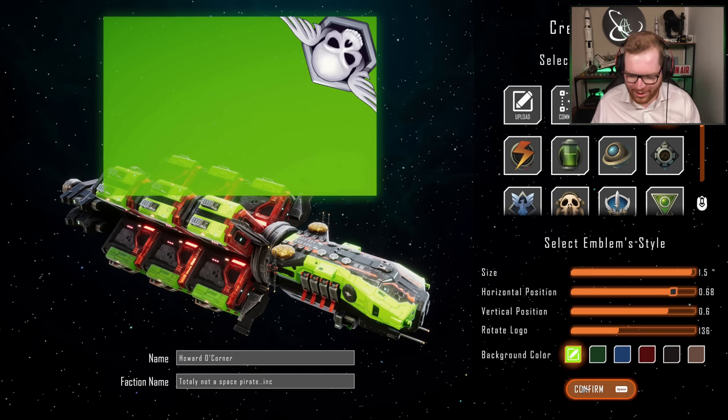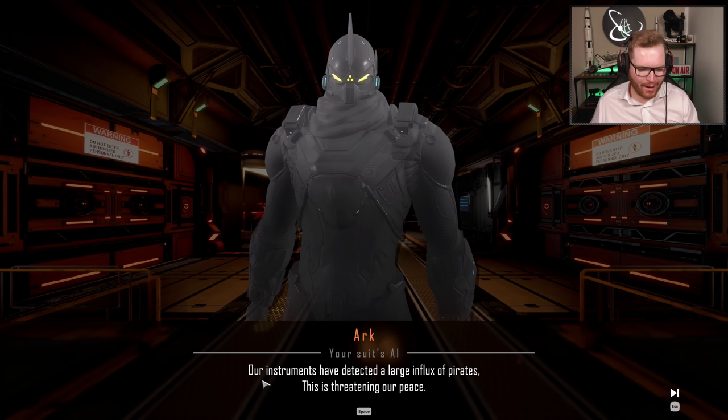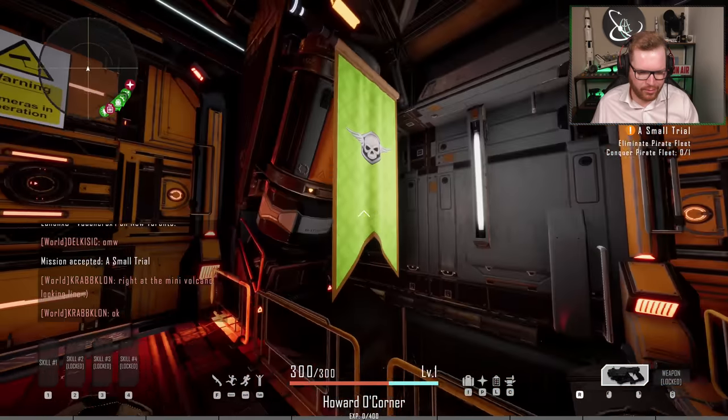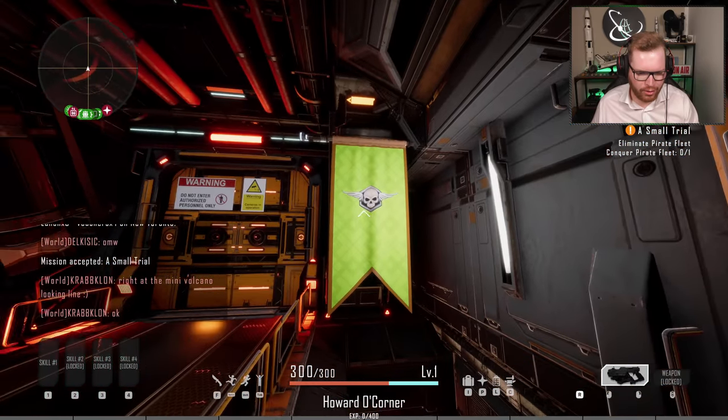There we go — legit faction logo, confirmed. Our instruments have detected a large influx of pirates. Hmm, wonder where they are from. This is threatening our space. So we are on board what I assume is our ship. At least we have our faction logo there.